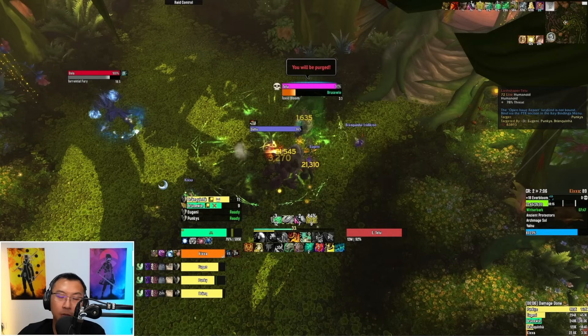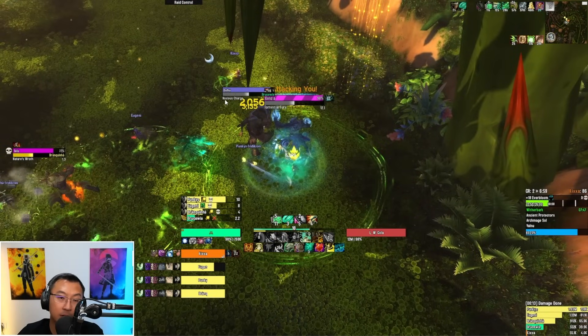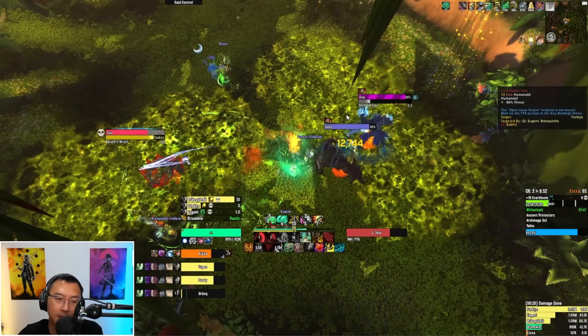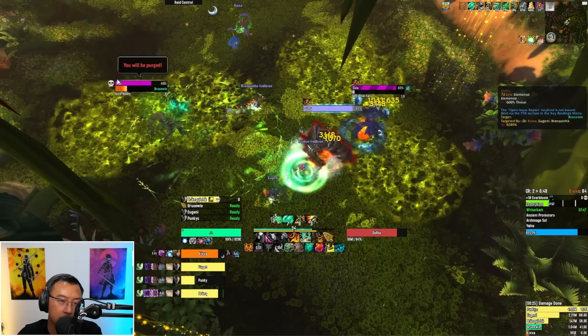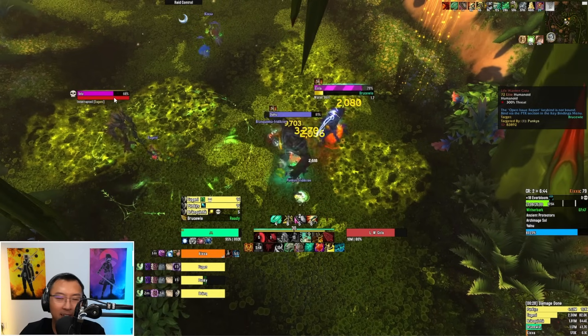Assign kicks — ideally one person watches Gola's heal while others focus the priority caster. Dooku does Noxious Charge: it marks you with a circle, channels, then charges and deals AoE damage leaving nasty puddles you need to dodge. As a tank, move away at the final second so your party doesn't get clipped by the charge. A rogue kicked Toxic Bloom at the last second here — you can see the interrupt — but we miskick it later and you'll see what happens.